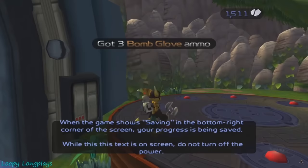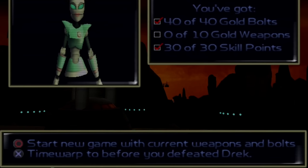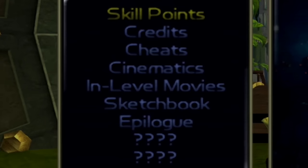Menus play a key role in speedrunning the original Ratchet and Clank game, nowhere more apparent than in the New Game Plus category. After the player beats the game, they're prompted to warp back before the final boss or start a new profile retaining weapons and bolts. By starting a new profile, the player gains access to the goodies menu, which contains extra features like skill points, cheats, and most importantly, in-level movies.